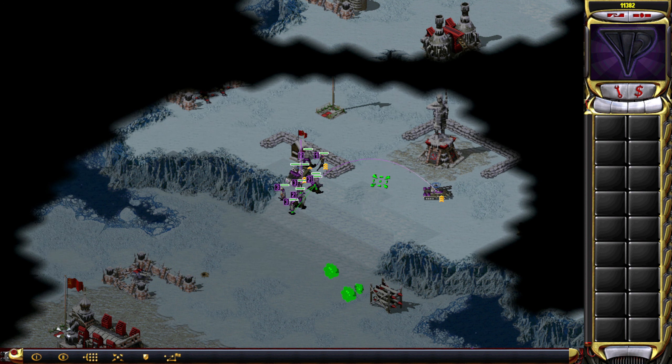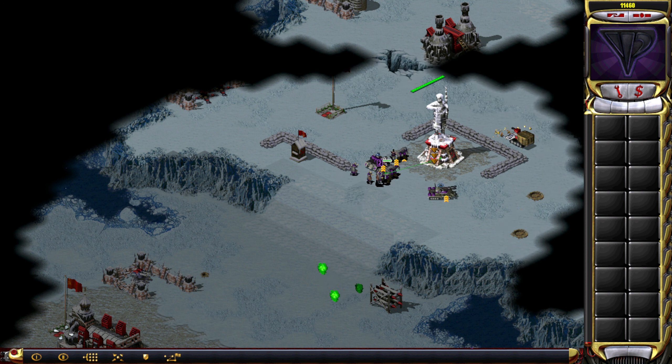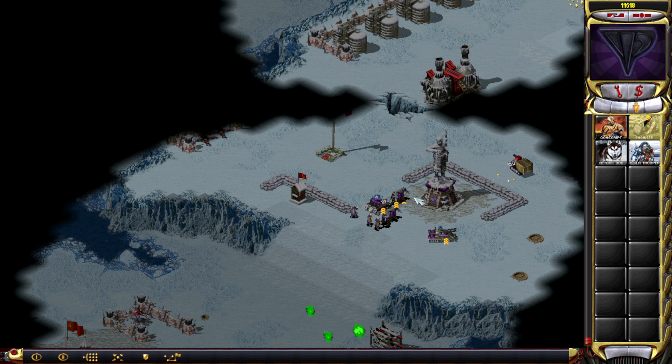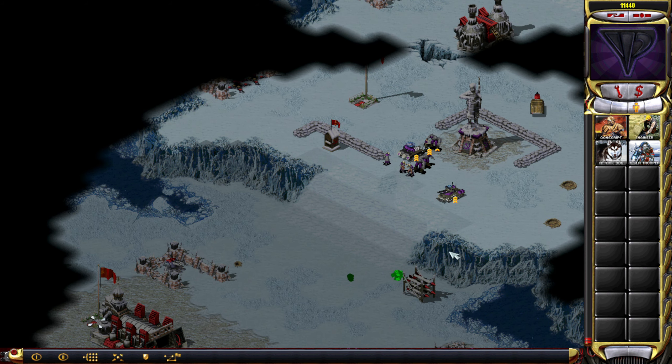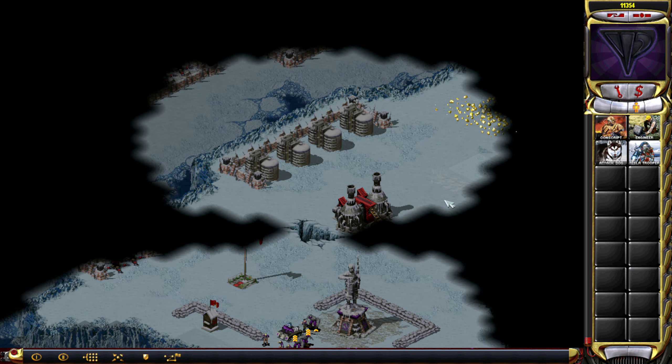Any nasty surprises here? This is not really a nasty surprise. Let's be careful here with the ore miners — we don't want to destroy those. First things first, definitely want to capture that arms factory. Because wouldn't that be useful? We have low power, but that's fine.